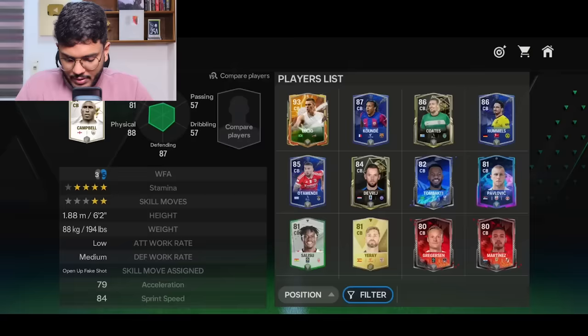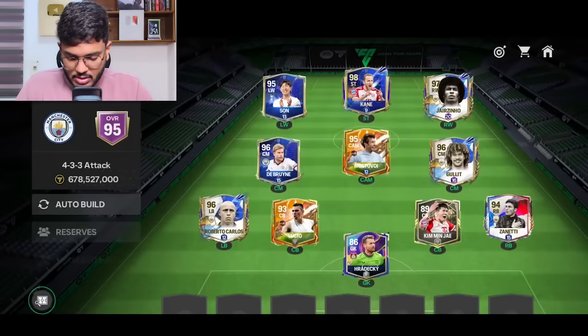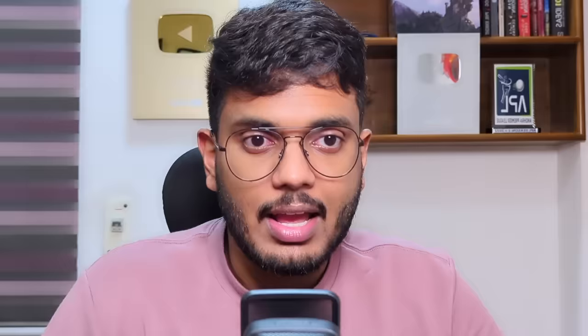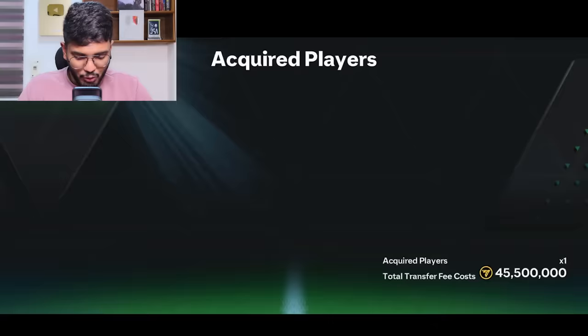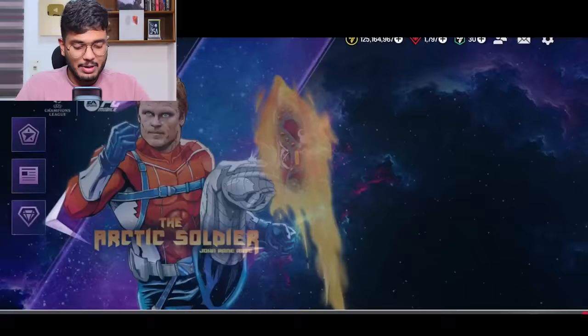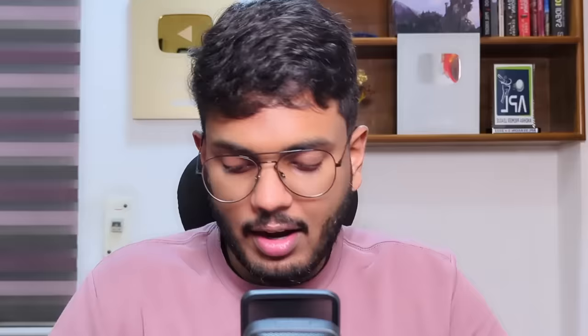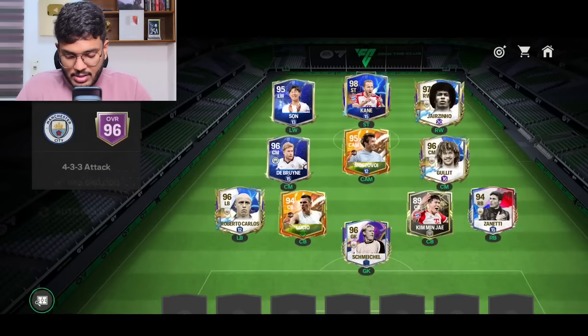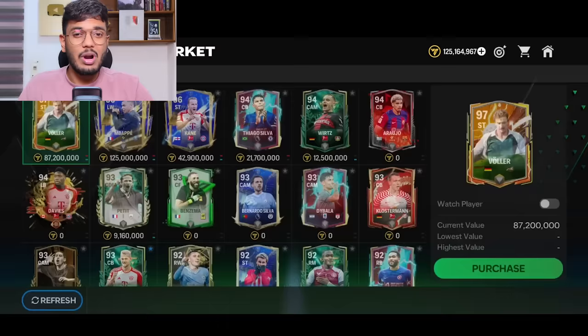Placing Lucio in the center back position — our team is going to look much better. We're now at 95 OVR. I'm going to rank Lucio up once — 94 rated Lucio is our new addition. Peter Schmeichel purchase is done at 45.5 million coins — a brand new solid keeper. Welcome to the club, Peter Schmeichel! We reach 96 OVR and still need one more center back. We've got 125 million coins.